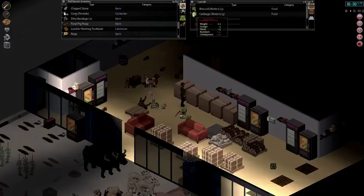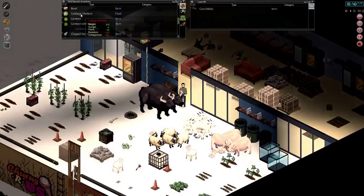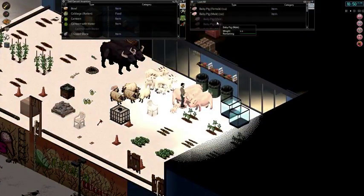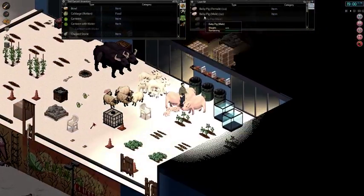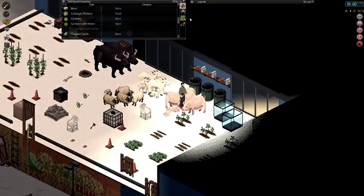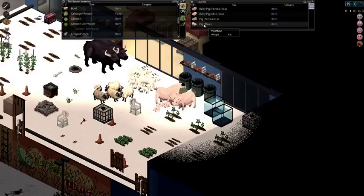To breed an animal you need an item of food, and this is where the real beauty of breeding comes in — the food can be rotten. They will eat rotten food, and obviously we know pigs eat rotten food. To breed an animal you need to have the male and female either next to each other on the ground or in your inventory. You need an item of water — a water container with a bit of water. It doesn't matter if the water is tainted. Walk over the animals, right click and you'll have the option to breed pigs.